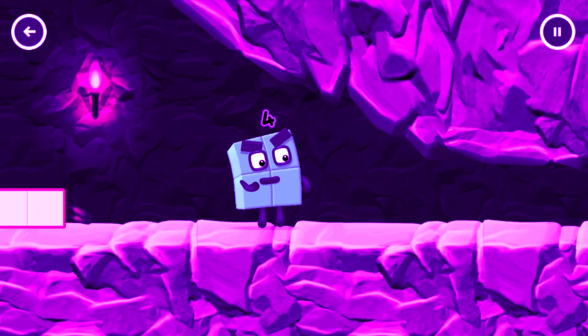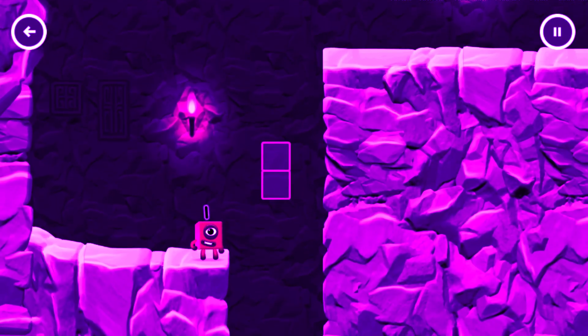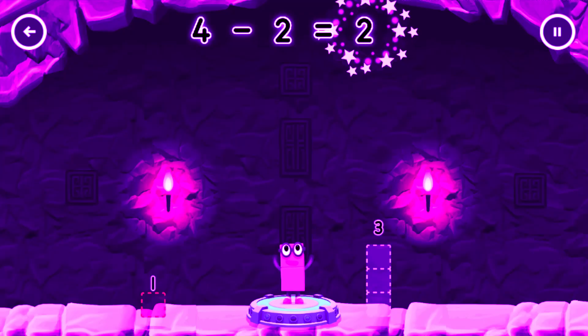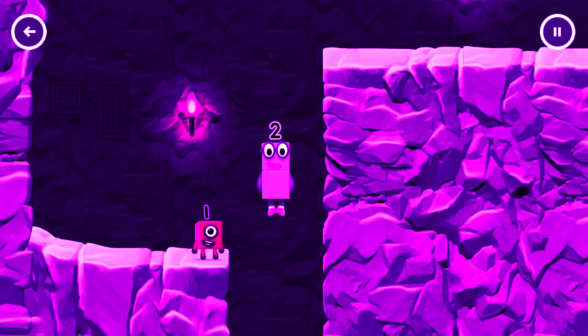I'm not so sure four is going to fit through there. You made it! Tap to start. Take number blocks away from four to leave two. Drag an outline onto the middle. Two! You solved it! Four minus two equals two. Two! Okay! Good job!